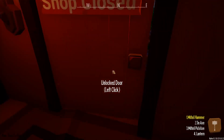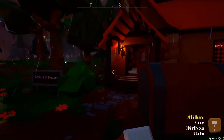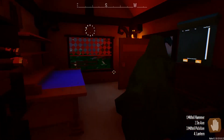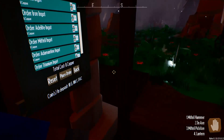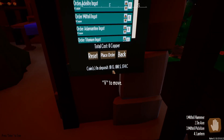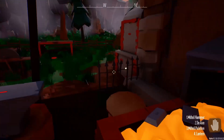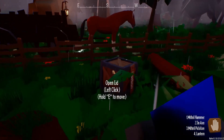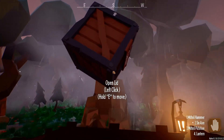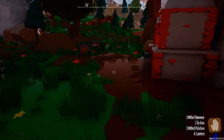Hello everybody, we are back with another My Little Blacksmith Shop video. Today I thought it'd be nice for us to go back and mine up some mithril, that way we can immediately start selling mithril even though we already have 10 gold and could already start selling it. Let's go back and try to get some mithril — it's a bigger profit this way.